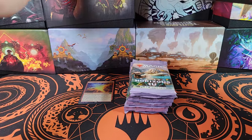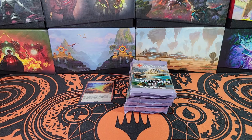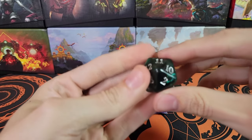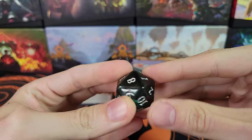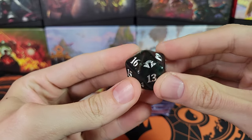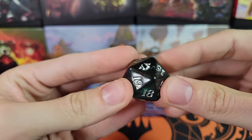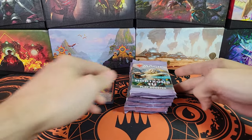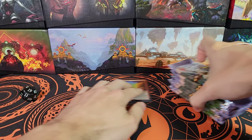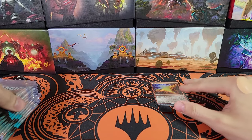Modern Horizons 3 — let's put this aside. Here is the spin down die it comes with. It is a spin down because the numbers are sequential, not randomized. It's got the Modern Horizons 3 set symbol. Is that Ajani's axe? Very Ajani-themed set, I guess — the pack art, the bundle, all have Ajani on them.